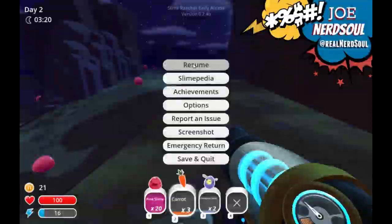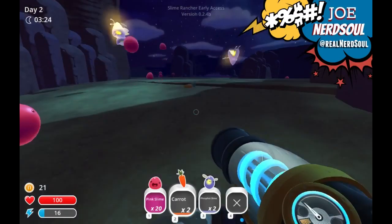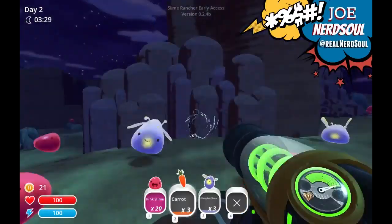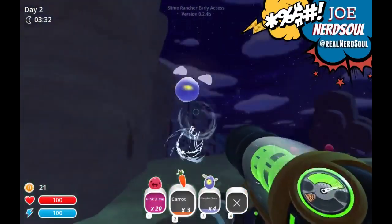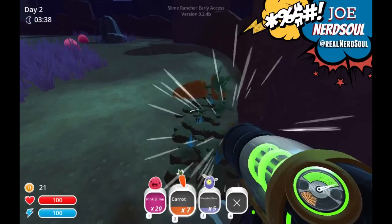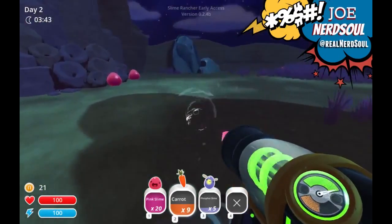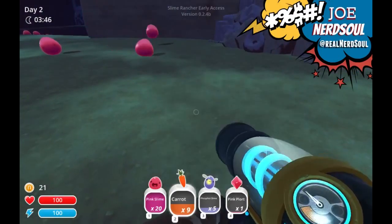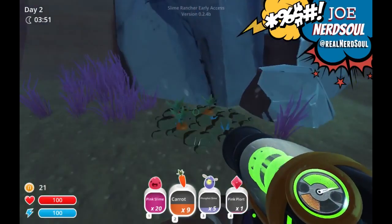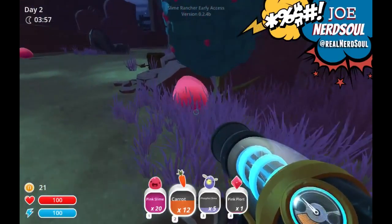Hey you guys, I'm playing more of the adorable Slime Rancher. I dropped a carrot and these little fast forest slimes appeared out of nowhere — I imagine because it's maybe the middle of the night. I am currently on the hunt for food so that my slimes don't try to escape. Sorry babies, I can't pick you up, I guess you're just gonna suffer.